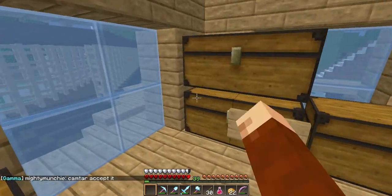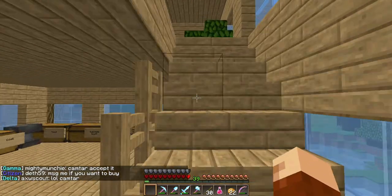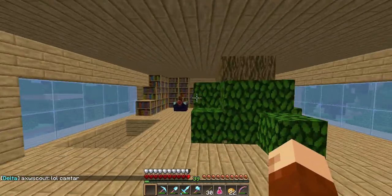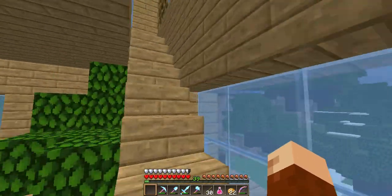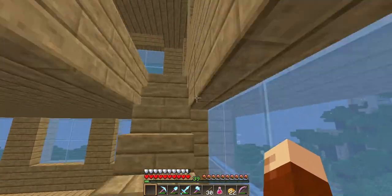This is his storage room. Let's see his valuables. This is literally mostly all mine — he removed me from his plot and stole all my stuff. He has a tree. Oh, here's his enchanting room right here. I gotta build an enchanting room for myself. Pretty much the rest of these are all just empty.